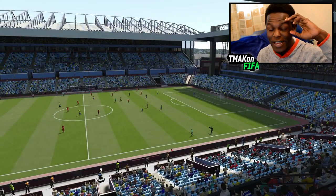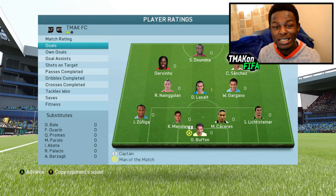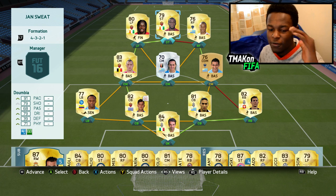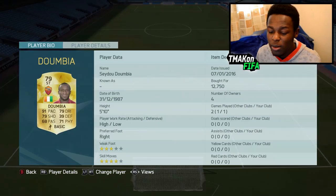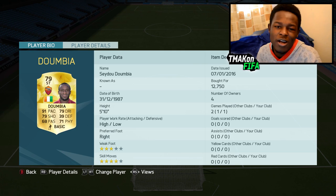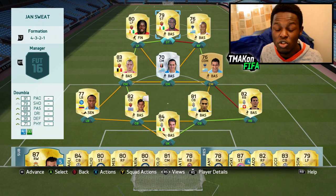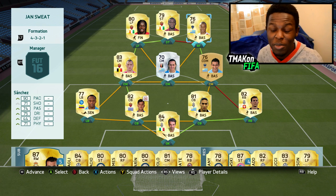That's the end of the game guys — finishes 1-0. Man of the match was surprisingly Buffon for us. The only goal was actually scored by silver Laxo, which is insane. Once again, this is the full team for anyone wanting to try it out — costs around 25k mainly because Dumbia is going for around 12k coins. He'll probably drop in the future, but it's still cheap and definitely a team to try out.